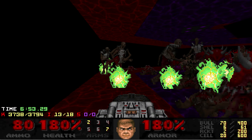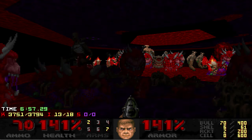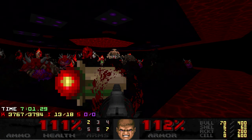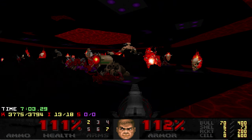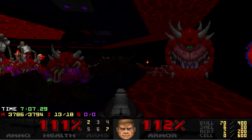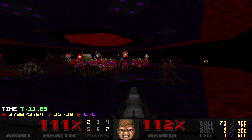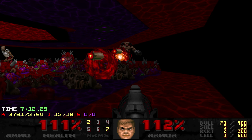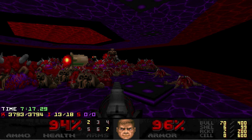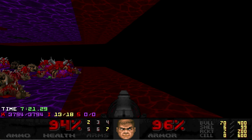Once the walls come down, BFG out and try to clear these revenants that spawn from the side teleporters — they're the biggest danger because they'll actually block you, so that's what you want to utilize your cells on. It's just a case of circle strafing and being very careful not to face-rocket yourself against the lost souls that spawn in. Hopefully the last Cyberdemon lives long enough that you can rocket him down — which thankfully it did here, and we're done.